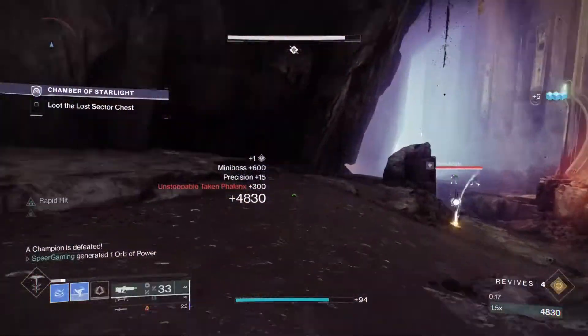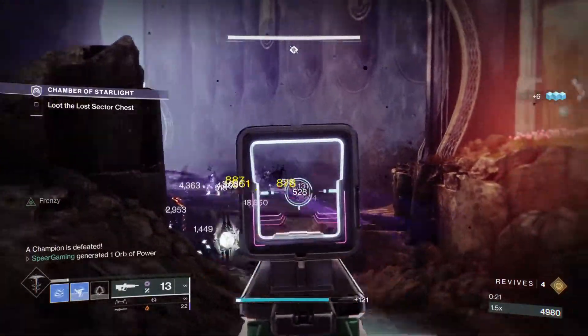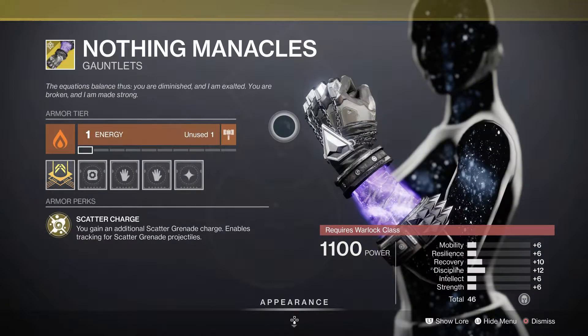What's up guys, in this video we'll talk about how you can get new exotic armor pieces in Destiny 2 in Season of the Lost, including the Radiant Dance Machines, No Backup Plans, and Nothing Manacles, released this season.